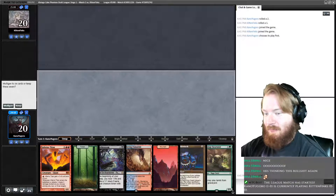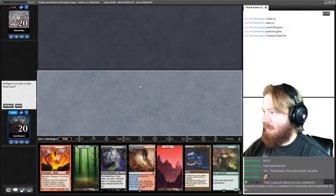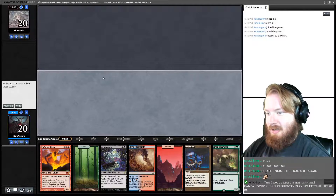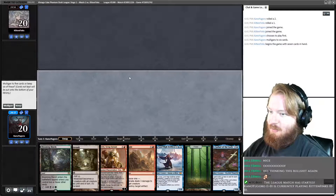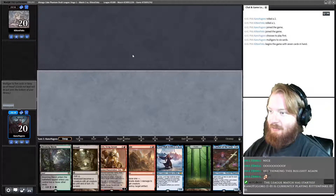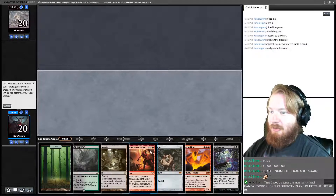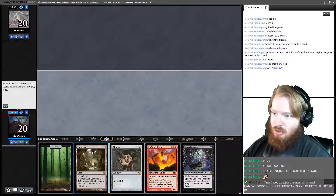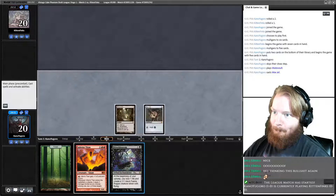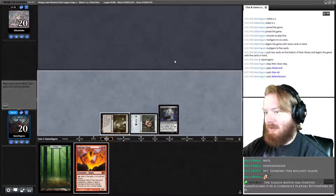When it says good luck have fun, we will say it back, because of course we mean it — I always prefer when people have fun. I think I'm going to Mulligan. This hand doesn't do anything for a long period of time. Neither does this one — can we even cast anything? We gotta go to five. Okay, we can play a turn one Bitterblossom — I think I'm okay with that. We'll put back Bonfire and Hissing Quagmire. Mutavault, Mox Jet, Bitterblossom. I feel like that's a pretty fair turn one. Pass the turn.